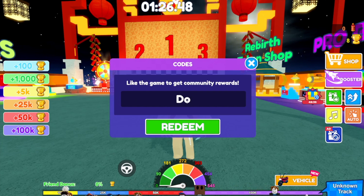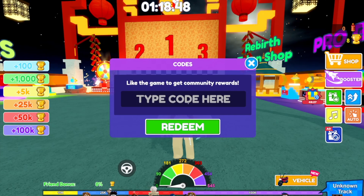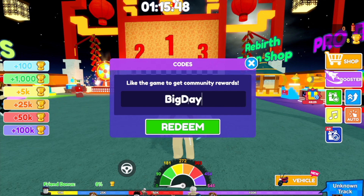The next code is 'DoubleDown' with just a capital D at the start, and that one gave us luck for 15 minutes. Then the next code is 'BigDay' with a capital at the start of each word but no spaces in between.